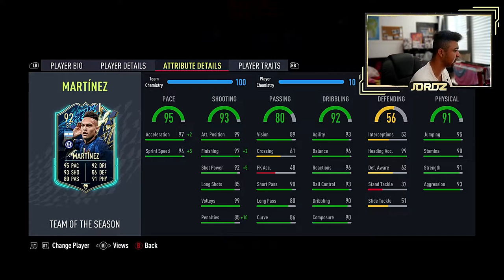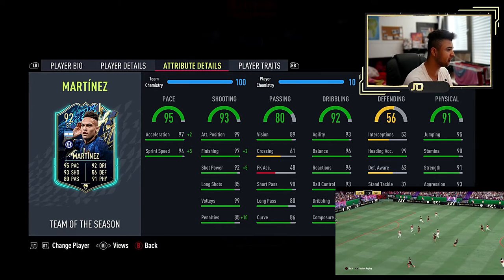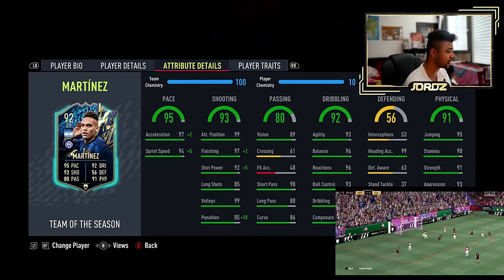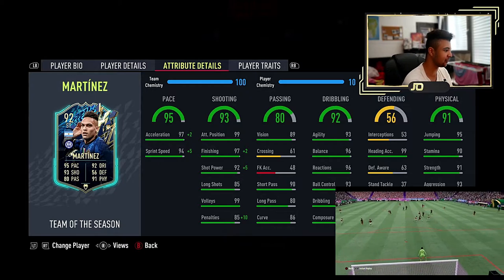With Hunter, he goes up to 99 acceleration and 99 sprint speed, so obviously maxed out pace. Attacking positioning is already at 99 for him, so it's nuts. He goes up to 99 finishing with the Hunter, so again maxed out finishing. Shot power goes up to 97, long shots stay at 85, volleys at 99, and penalties go up to 95, which is good. Even though penalties are always a luck thing, so it is what it is.